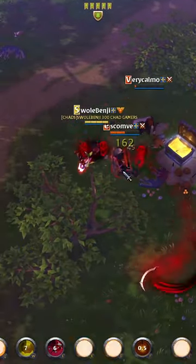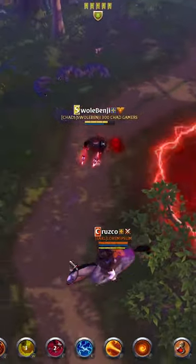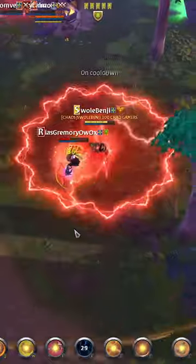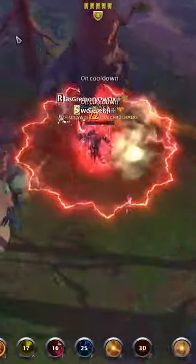Yellow Zone open-world chests can be amazingly good. If you can afford the gear, you should always come completely packed with the strongest possible gear and spec that you have, because you can make lots of money from these chests.